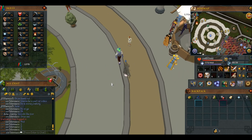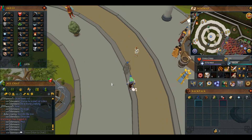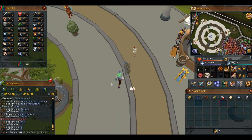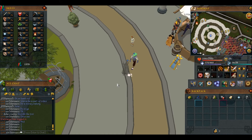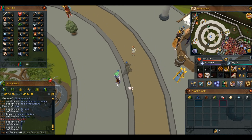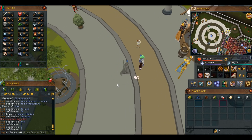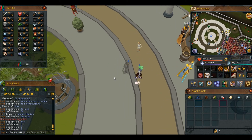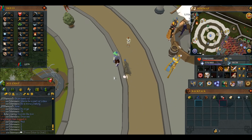Merching is a very simple money making method. You can make from 1K to 10 billion an hour, or however long it takes. But here's the thing — you have to have a little bit of starting cash. It depends on what item you're doing, but you have to have at least a mil plus.